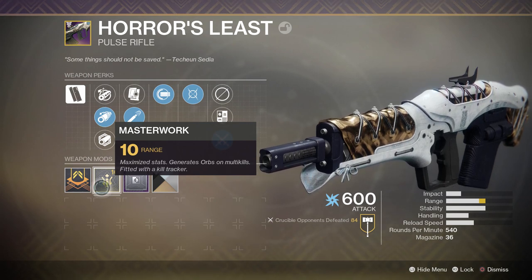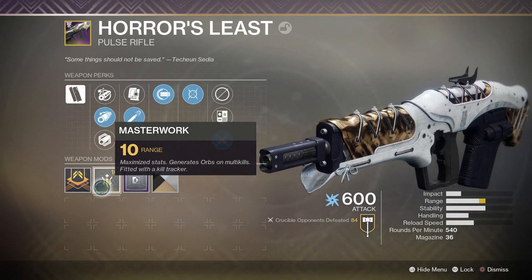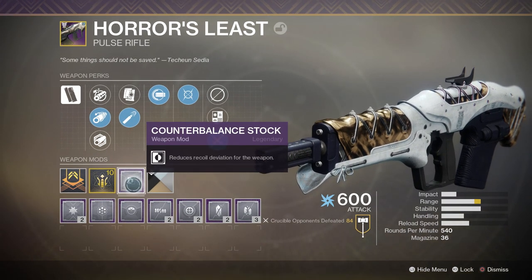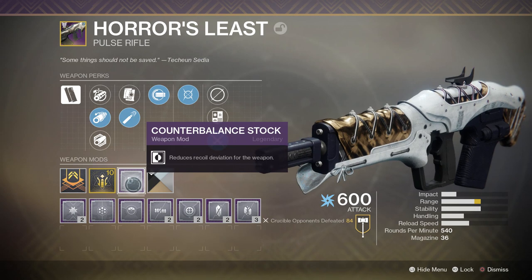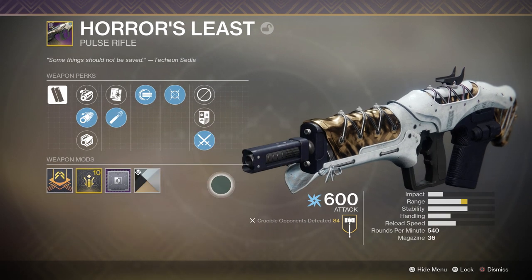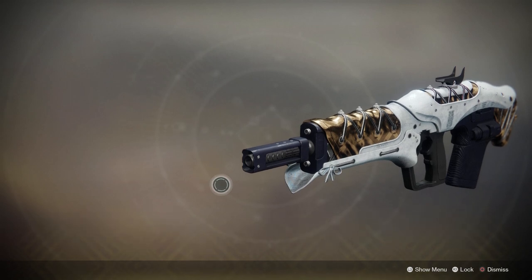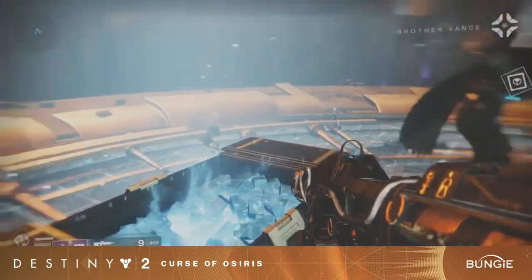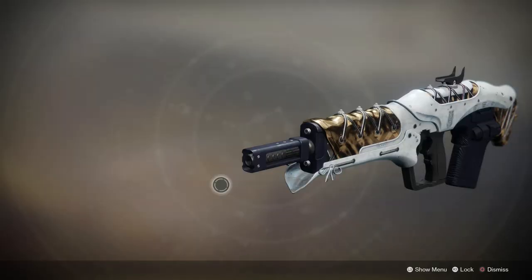For the masterwork we got a Range masterwork. As soon as I saw the roll on this weapon and saw the masterwork, I fully masterworked it right then because I knew with my luck I'm not gonna get a better roll than this in quite a long time. We also have a Counterbalance mod because the 540s do tend to kick quite a lot on console, so you definitely want to slap on Counterbalance to control that recoil. We also have the Precursor shader, which makes this weapon look beautiful — this shader is one of the few good things to come out of Curse of Osiris.